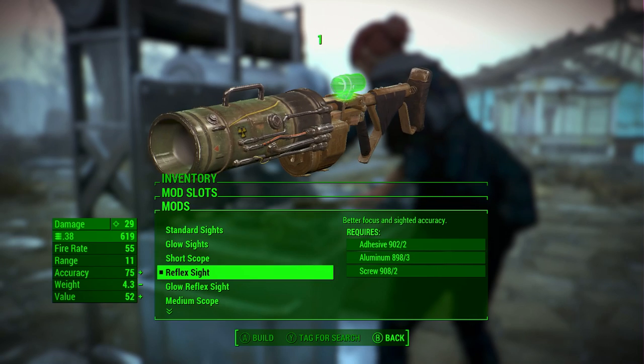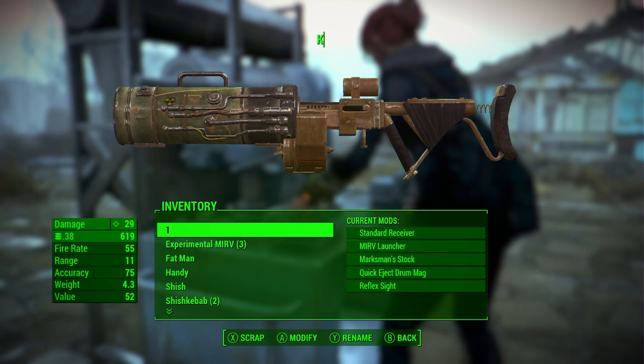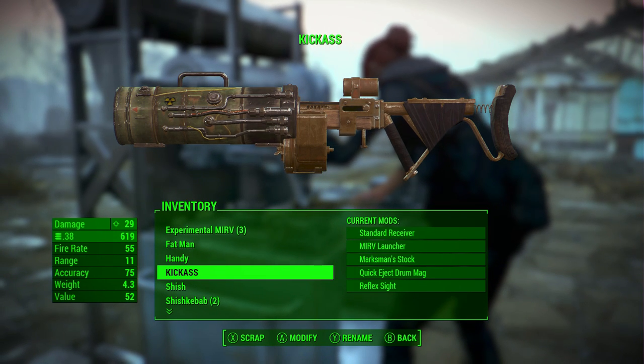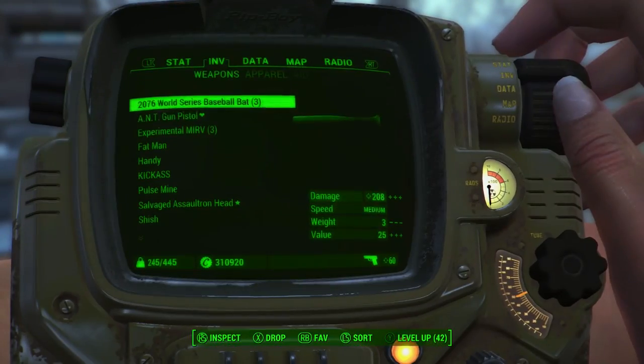Press B to back out and we're going to rename it. I'm going to assume this weapon is going to be awesome, so let's name it 'Kick-Ass.' It's quite vital that you do rename it after you've created it, as sometimes there are complications from keeping the name as zero or one.